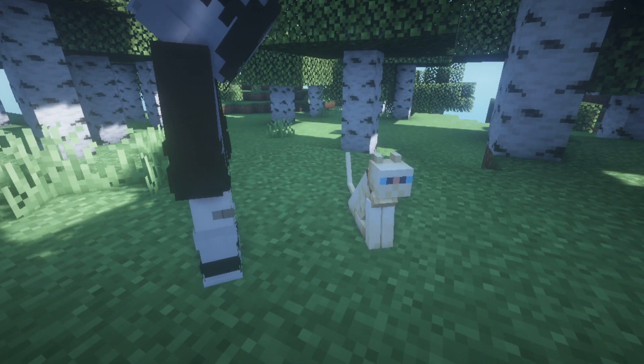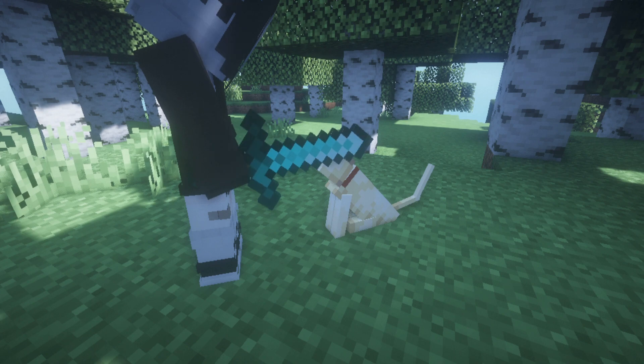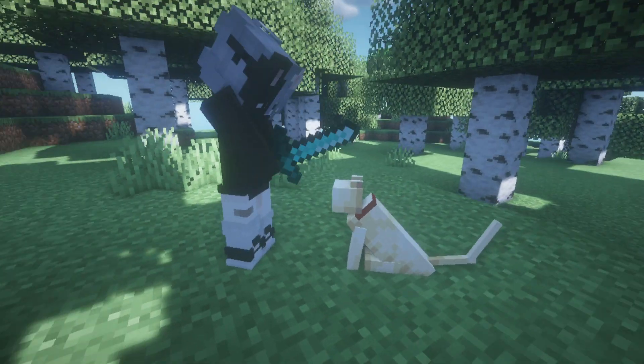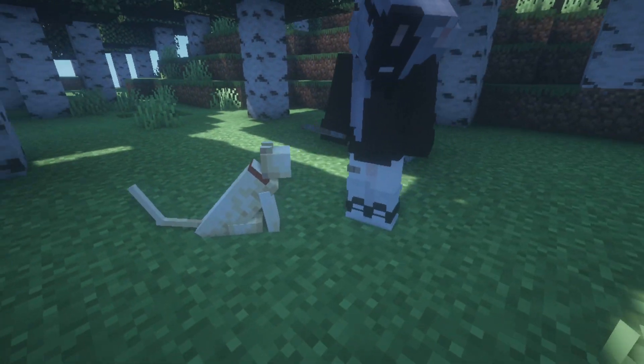The friendly fire mod will protect your pets and other vulnerable mobs from accidental damage. With this mod installed, you will no longer need to worry about your pets jumping in front of your attacks or an accidental misclick with a weapon.